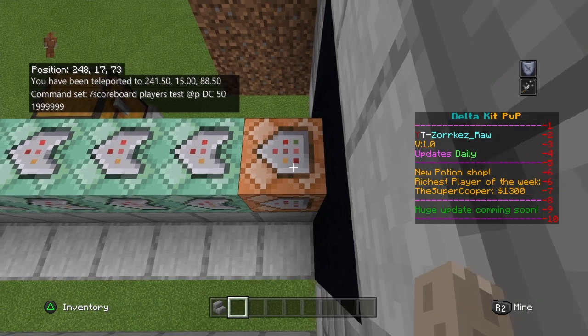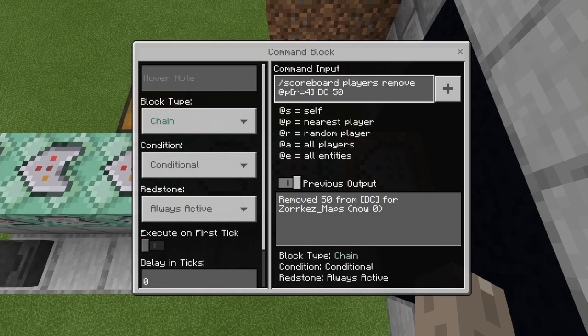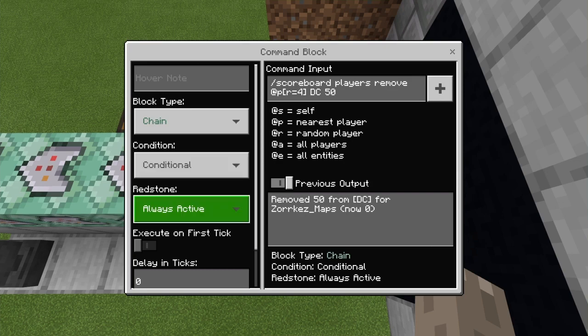The second command block: scoreboard players remove @p within a radius of four, then your objective name 'dc', then 50. This removes the money when they buy. Make sure this one is set to conditional and always active.